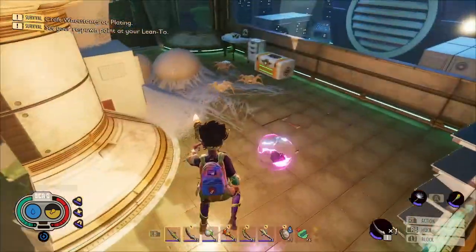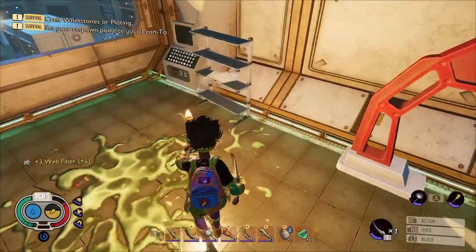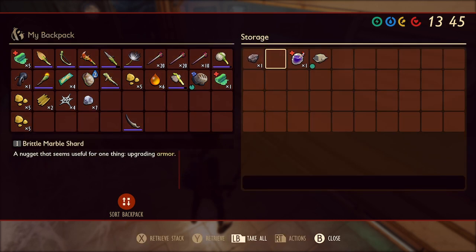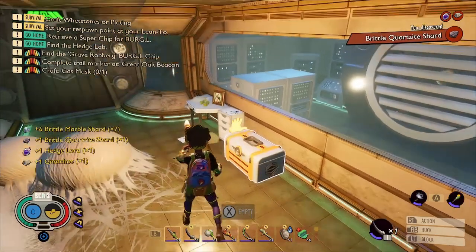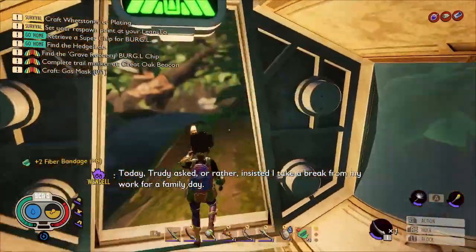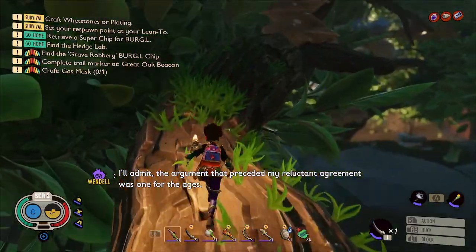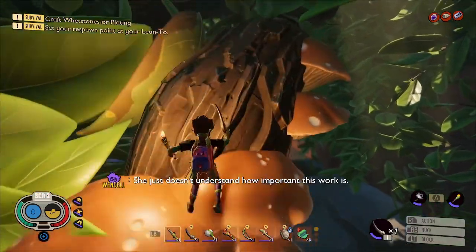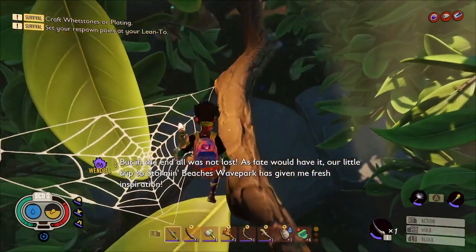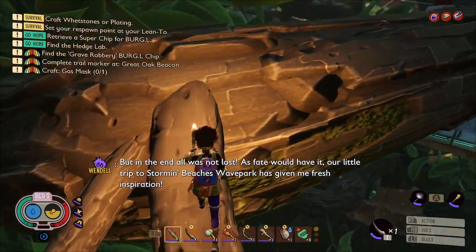In here we've got some more spiderlings — I'll take care of them. There's a few things in this room to pick up as well. We've got a chest over here with quartzite, marble, a smoothie and a meal. We've got another tape on the table and some fibre bandages, and there's also water on the ceiling again. Here you would think that you're going straight but you're not — turn left out the door and carry on up this branch. This is the part where I got lost the first time I played; I didn't find it very intuitive, which is why I'm leaving this in the video. Jump up onto that leaf, then onto this twig, and that will take you to the branch with the zip line on.